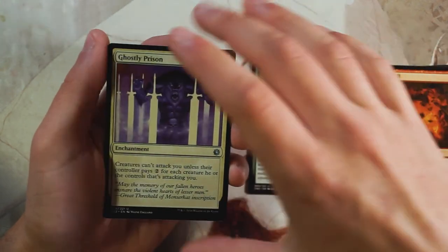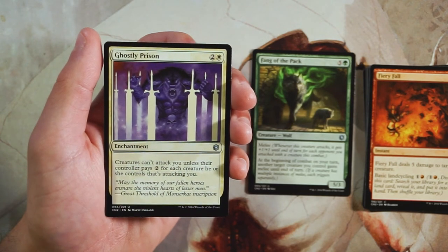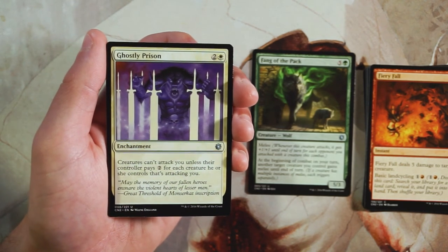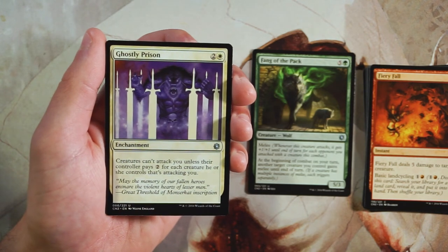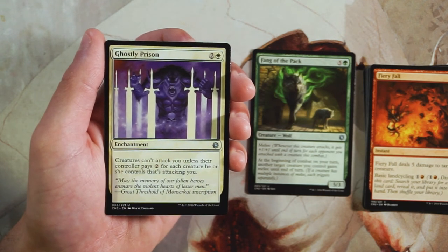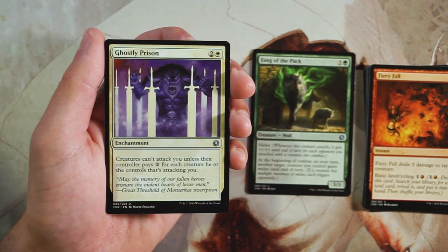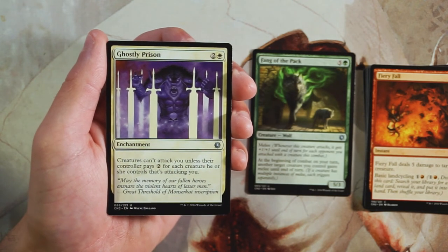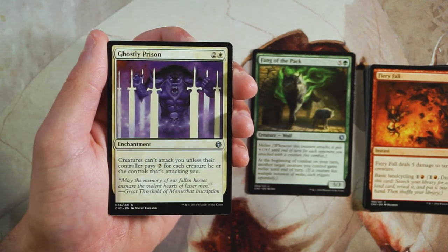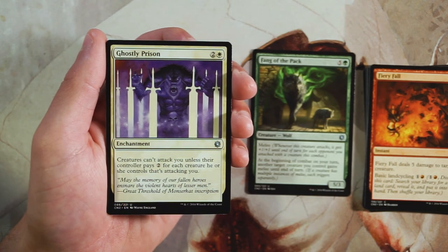Ghostly Prison is an enchantment for two and a white. Creatures can't attack you unless their controller pays two for each creature attacking you. It's a prison-style card — in a multiplayer format it functions as a diplomacy card, discouraging attacks. It's not great in draft but it's okay. I can see taking it, but not over Fang of the Pack. Paying two to attack is definitely a problem, but if the opponent is winning it won't slow them down enough, so I'd rather have board presence.